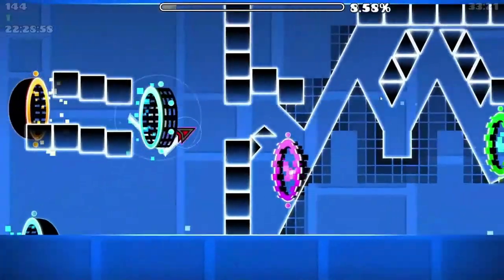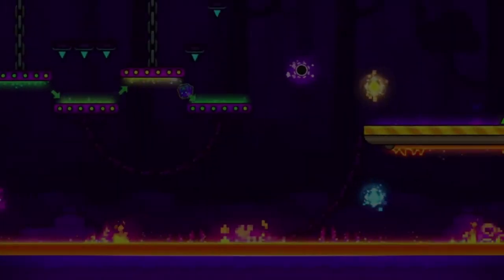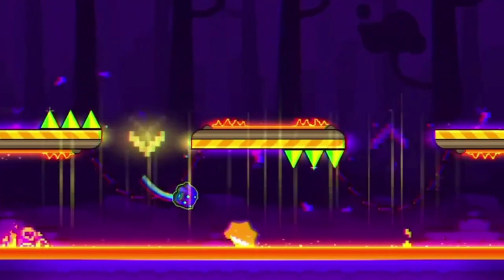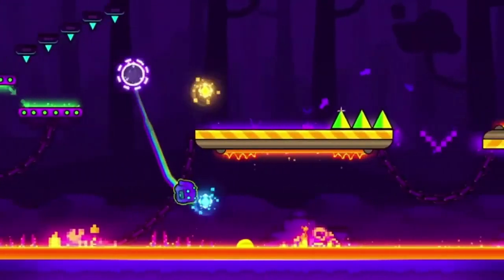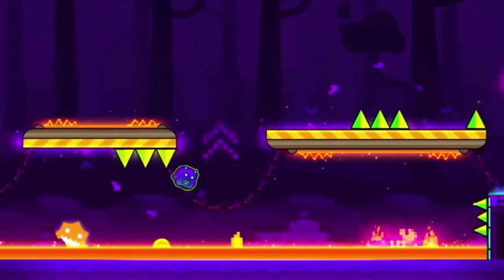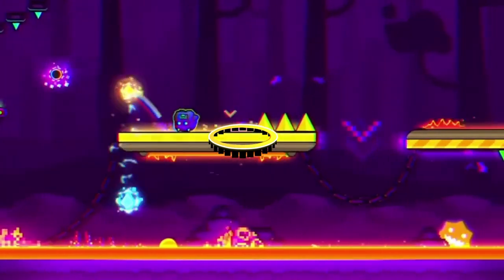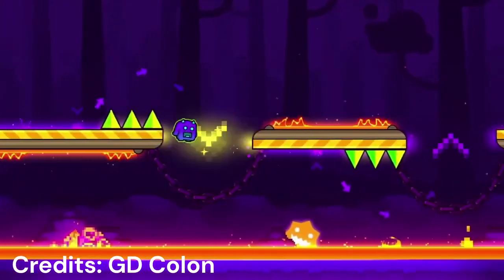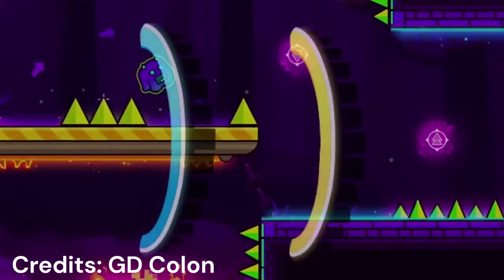Now while keeping that in mind, look at this clip from the 2.2 sneak peek. At first glance, it looks like an invisible gravity portal here. Next there are some invisible gravity changes — and I don't know, if only there was some established way to telegraph that.